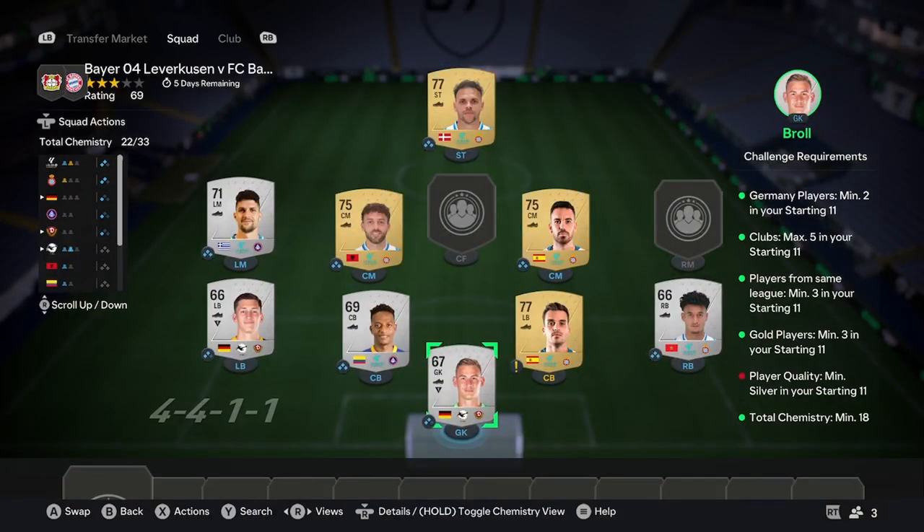For the second squad, it's fairly similar. You're going to get 2 German players from the same league — I've gone with 3. Liga, which should be around 200 coins each. I was lucky and had 2 German players from the same club, but I'm not expecting you to have that. Then find a league of a similar level to the Belgian Pro League with a lot of silvers.